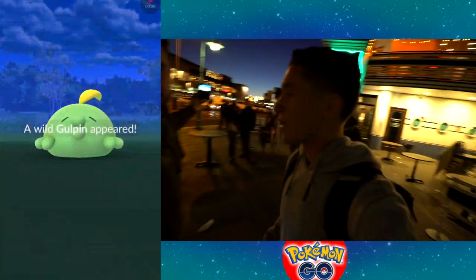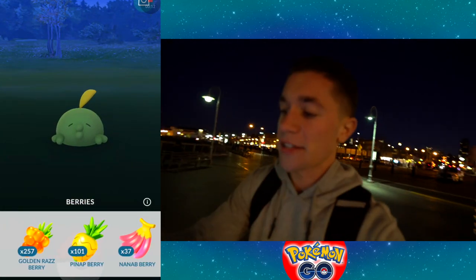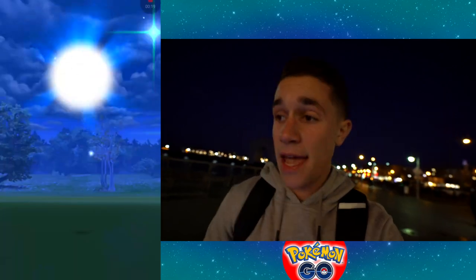Let's catch this Gulpin. I already got him — it's good IVs. We've got a kind of good IV Gulpin right here, which is a nice Gen 3 start. Gulpin — we still do not have Swalot, and I don't think I have enough candies to get it, so I just needed candy.